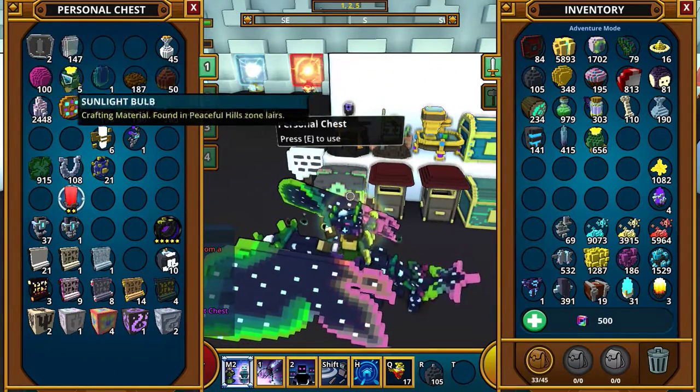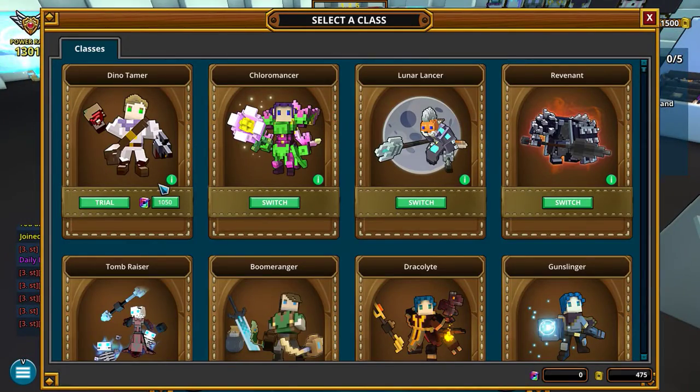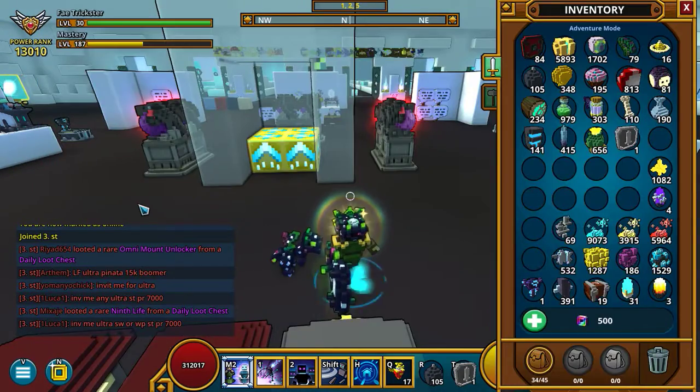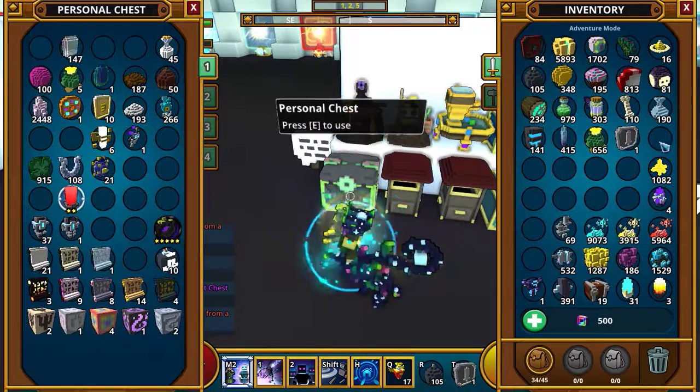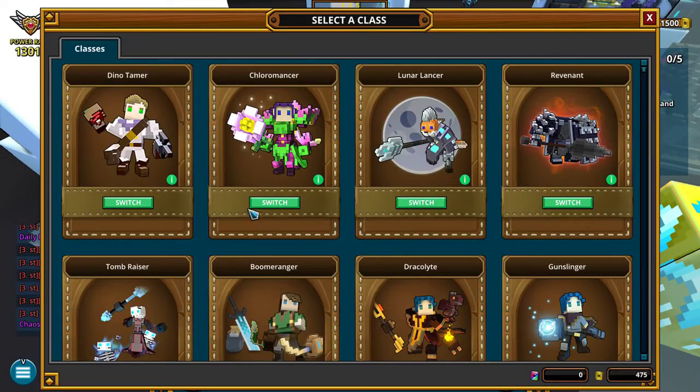We have some class coins here. Grab one of those, go ahead and use it. Let's unlock the Dino Tamer and switch over to him.